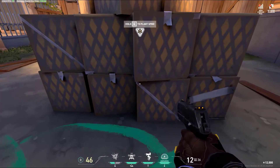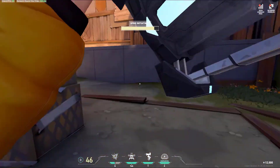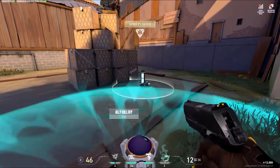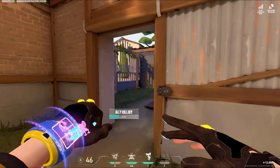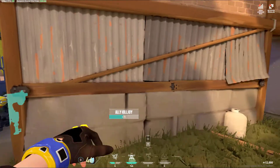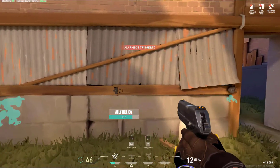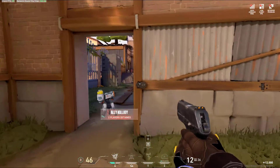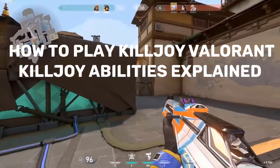Depending on the situation, this ultimate can easily win you a round. Tip number 4: Post Plant. Just like the other two sentinels, Killjoy is very strong during post plants on attack. Her abilities allow her to lock down the site after gaining control, making it very hard for the opposing team to retake. So if you are attacking with Killjoy, keep that in mind and use Killjoy's utility wisely.